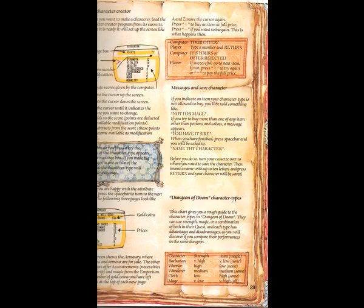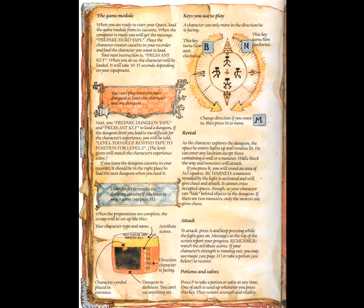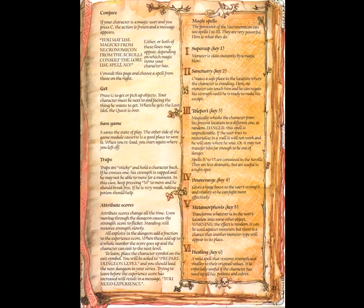This is the Book of Law, which tells you all about the game — how you actually play it, all the characters you can choose, how you actually move, how you attack. Here's the Book of Spells. There are six different spells you can have depending on your character class: Super Zap, Sanctuary, Teleport, Parasurge, Metamorphosis, and Healing.